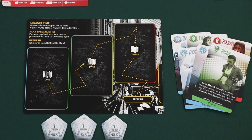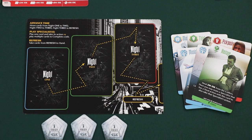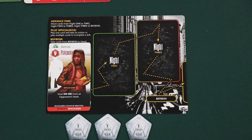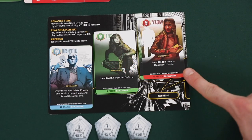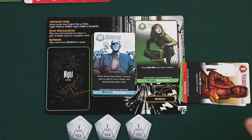Each player's turn consists of three phases. The first phase is the Advance Time phase, which is skipped in the first round. During gameplay, in phase 2, players place specialists onto the night 1 space of their player tableau. During the Advance Time phase, any cards on night 1, 2, or 3 move one space to the right, ensuring night 1 is always available. Cards in the night 3 space shift to the refresh space, and cards in the refresh space return to your hand during a later phase.